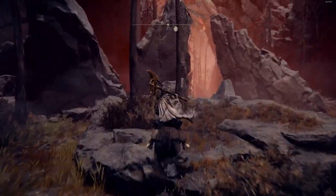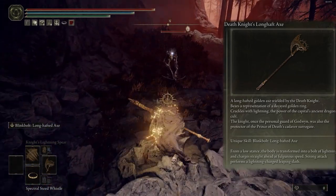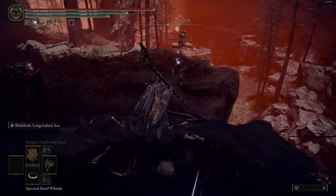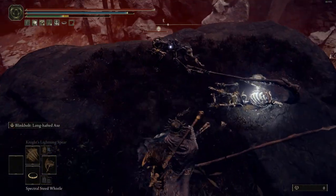The next weapon is Death Knight's Long Half Axe. This weapon is really like the first one, but there are differences. This is the heavy weapon and the twin axes are not. The second difference is the skill — when you press the heavy attack, it's not similar to the other.